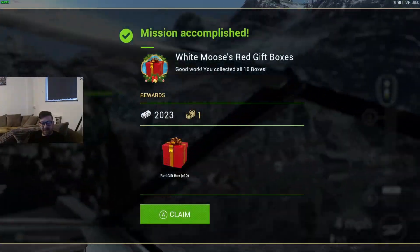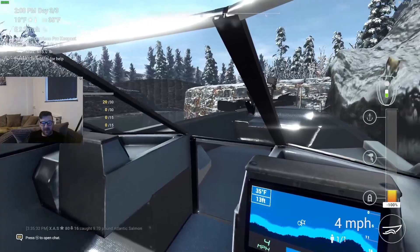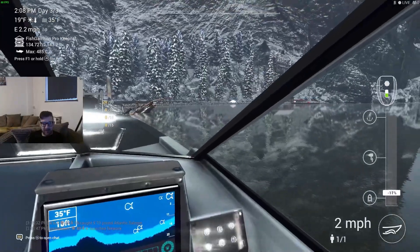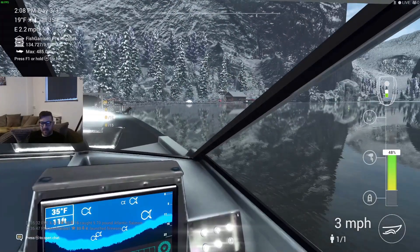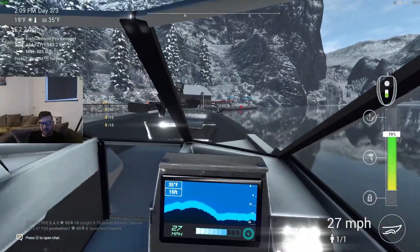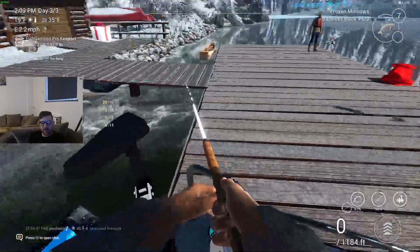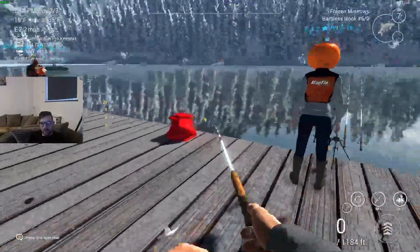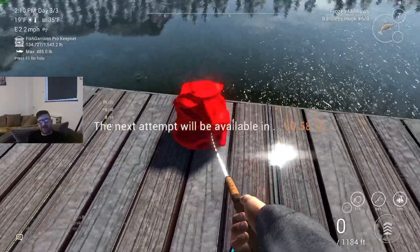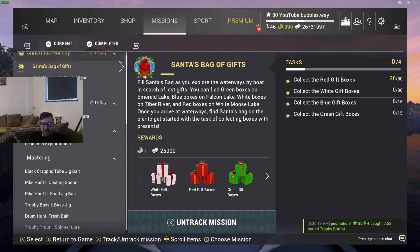There we go — 10 more, so that's now 20 of these red gift boxes as you can see: 20 out of 30. I already did 10, so we've got to do that a total of three times, and of course we're going to have to do that in other lakes as well. I'm definitely changing this boat — it's so frustrating, I cannot see out of it. We did 10, then another 10, that's 20. Now we want to do the next one — we have to wait one hour. That's a little bit of a pain, but that's the way they're making you do it. Red gift boxes, then we've got to get the white gift boxes.